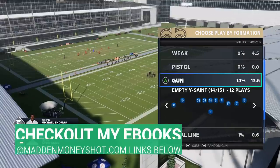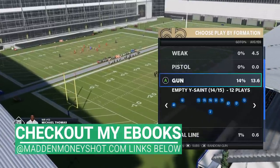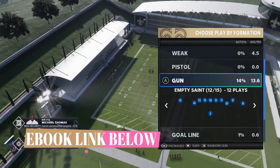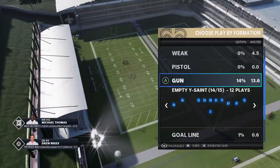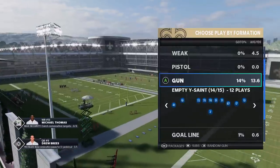Welcome back, YouTubers and Mut fans — it's Mut Money Shots, got the Mut cheese as always. Got some plays for you today out of the Saints playbook. I haven't put out Madden 20 plays this year from the Saints. It's still one of the best passing playbooks in the game, and I'm going to show you some passing plays out of the Empty Wise Saint, which I'm pretty sure is like the Eagle H Fork or something like that in customs. We're gonna go over and get right into it.